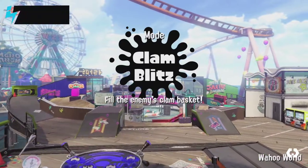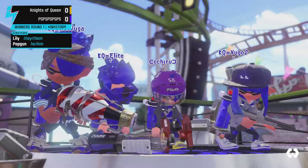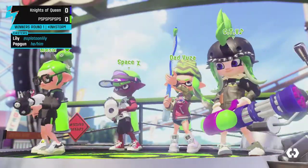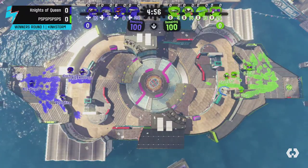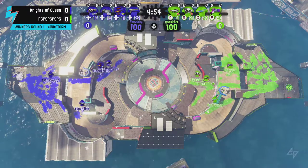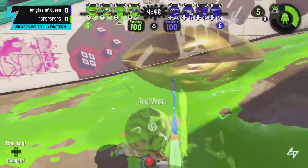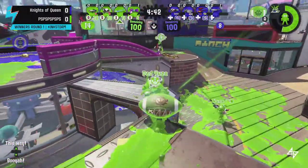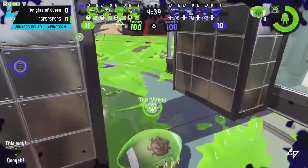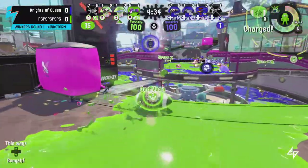We're going to go ahead and get started. Game one of a best-of-five, Knights of Queens versus PS, and we are seeing a Squiffer coming out from Team PS — a vanilla Squiffer along with a vanilla Mini, so a little bit of an unorthodox comp. On the side of Knights of Queens we see some weapons that are fairly common but typically not in this combination — the Squeezer and the Ballpoint coming out.